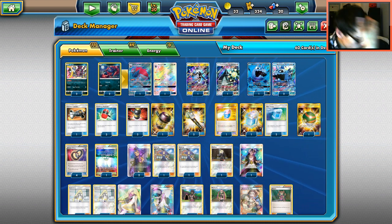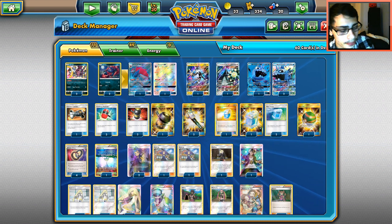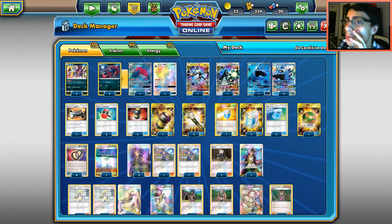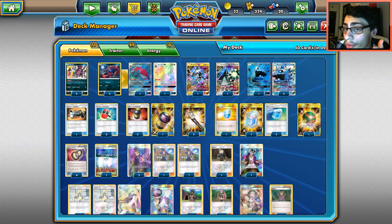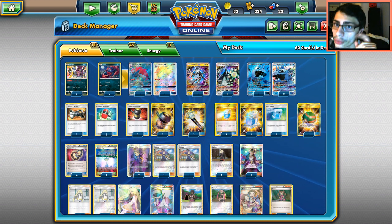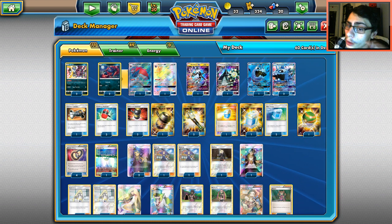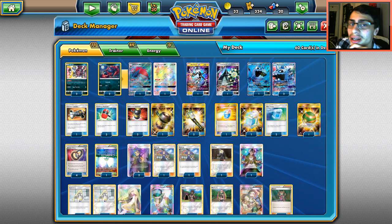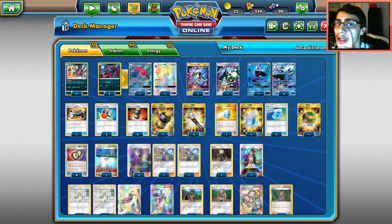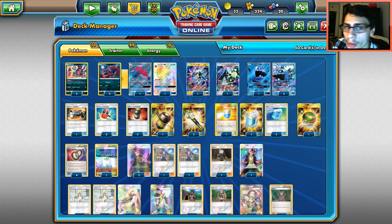Wailord Expanded has kind of made a comeback — it died down a little but came back, and a Wailord Wishiwashi deck did pretty well. However, there are some problems with that deck in standard versus expanded, because one of the key cards is Tropical Beach. Unfortunately we don't have Tropical Beach in standard — that's a huge issue — but we're still going to try and make a stall deck. I do play a certain card to help with that Tropical Beach issue.